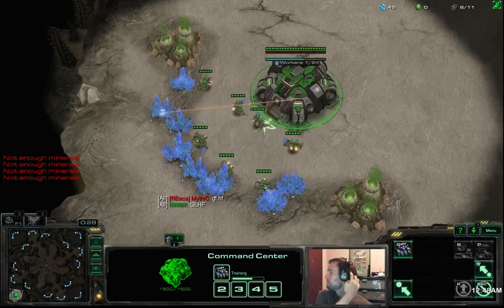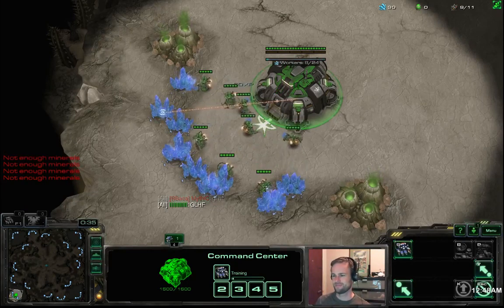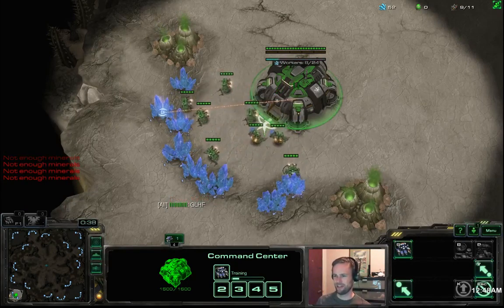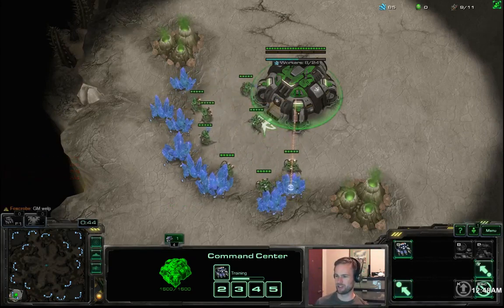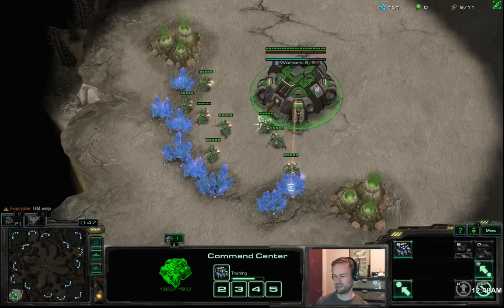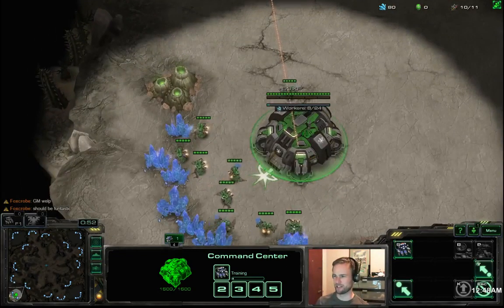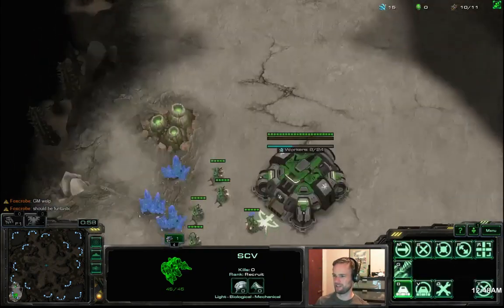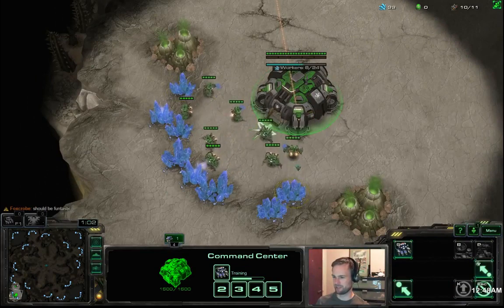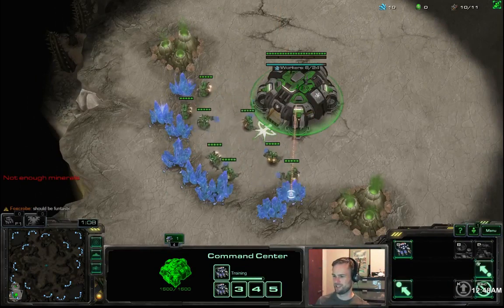It's not going to be like a barracks first reaper or a gas first into some sort of starport play. It's going to sound insane, but we're actually going to take our third base before our natural, get a full turret ring, planetary at our natural and our third. We're going to tech straight into mass raven, and I do use it at the master league level without having too good of mechanics.